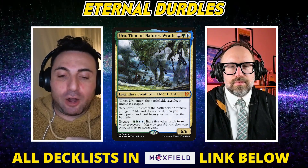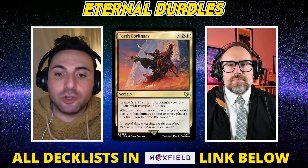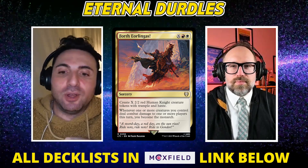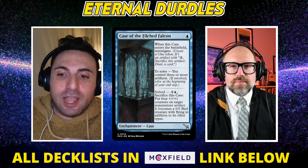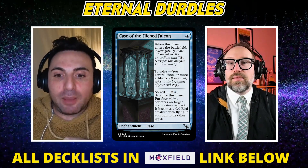Same thing with Narset. And Entreat you never get off, or Fourth Bridge — unless you're playing Lotus Petal Ancient Tomb — you're never actually converting that until you've already won the game anyway. So what Case of the Filch Falcon did for me was it gave me a win condition that joined the compression of the format.